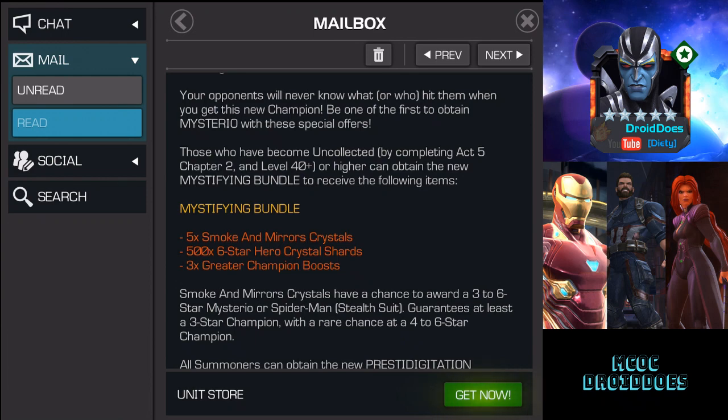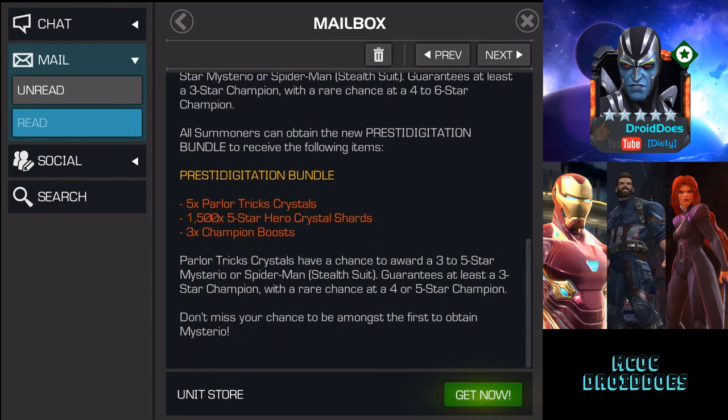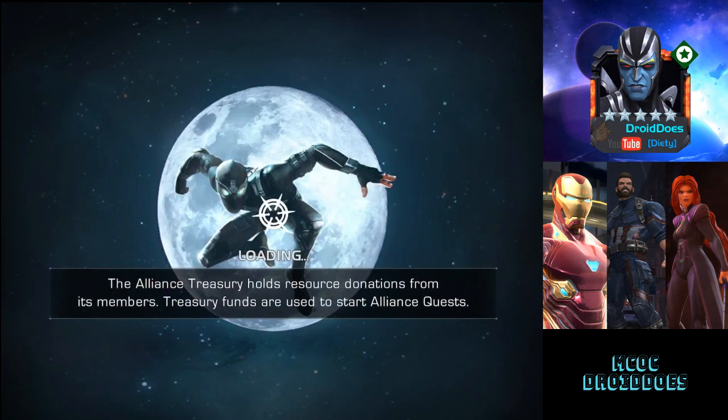It's the usual breakdown: $50 for the Cavalier bundle, which includes five 'Smoke and Mirrors' featured Cavalier crystals, six-star shards, and three greater boosts. The $30 bundle was for the featured Grandmaster crystals, which also came with 1,500 five-star shards and three champion boosts. Since I'm literally a day late, let's just jump right in.